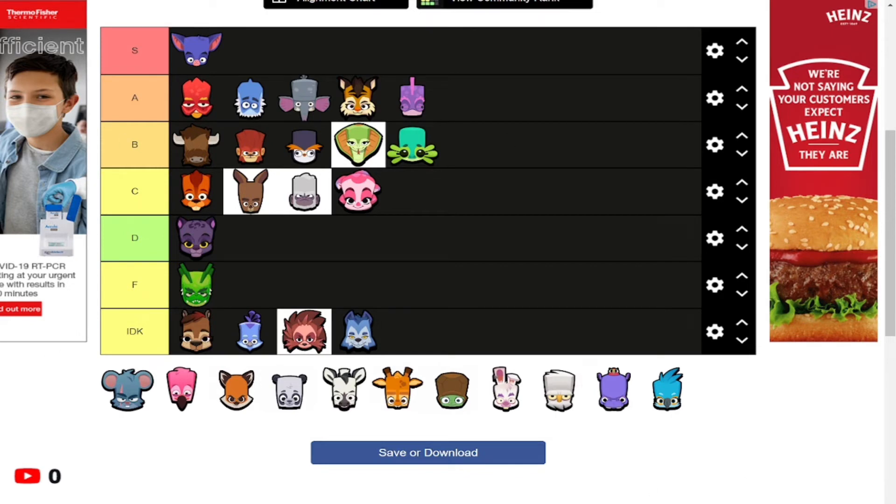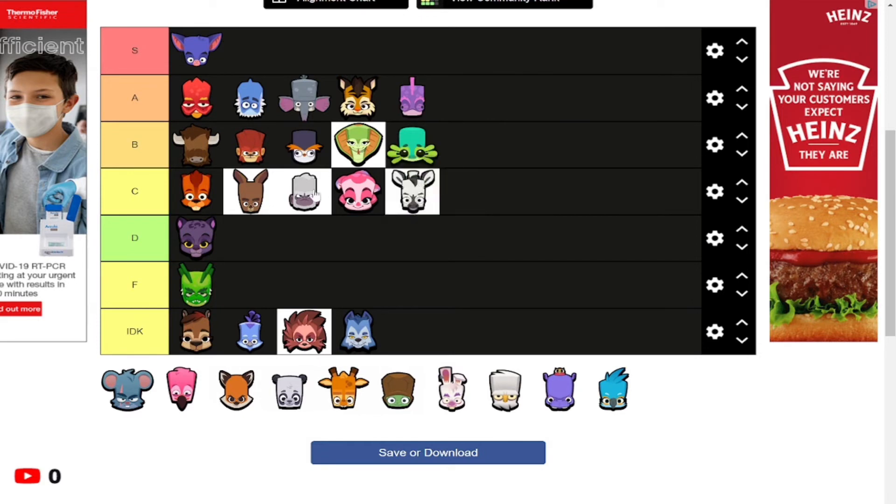Let's pick a random character. Pablo is C tier — it's average, that's all I'm going to say about it.